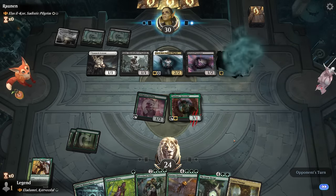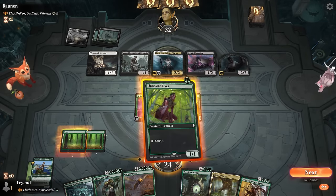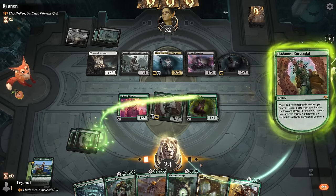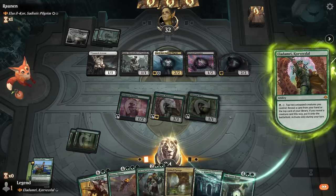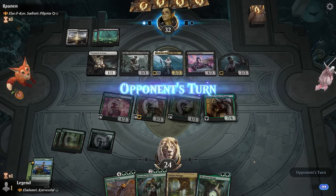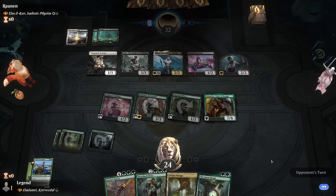We play Lanor Elves then activate Eladamri to put in Vorinclex. We play the Gate — can't do anything else this turn — but Vorinclex will tax our opponent's mana. If they don't remove it, next turn we empty our hand. That's good enough for a concession. On to the next one.